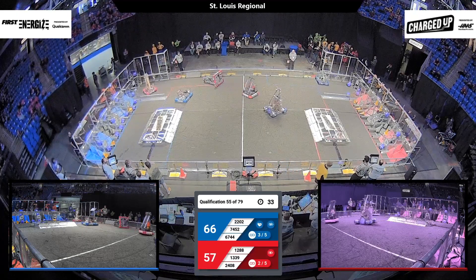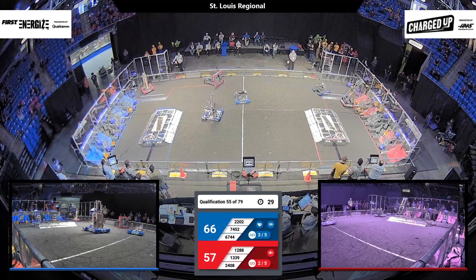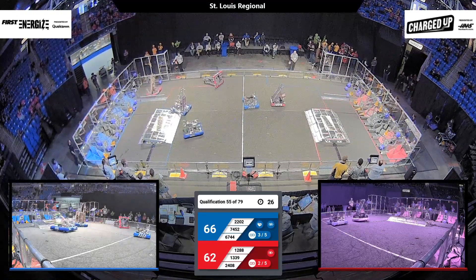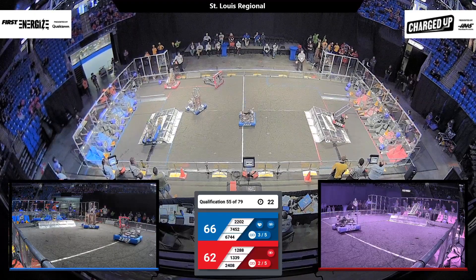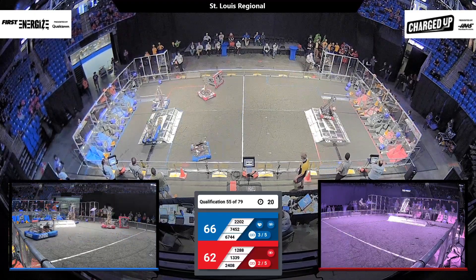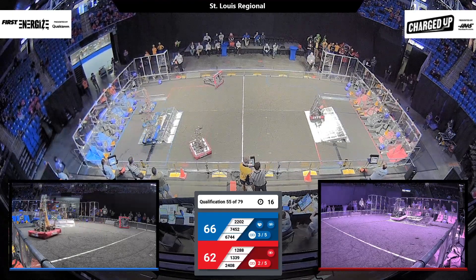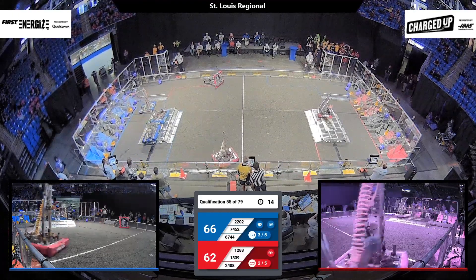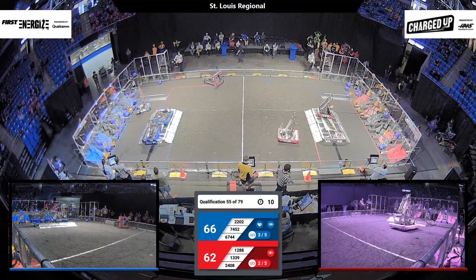Taking a look at the Cooperation Grid: we have four items scored for blue and one, two, three for red. This means four links apiece gets you a ranking point at the end of this one. If you heard the whistle, we are under 30 seconds — actually 15 left. Angel Botics is docked and engaged on their charging station.